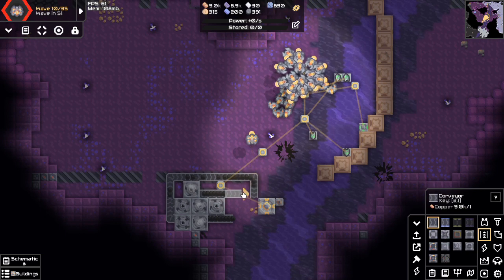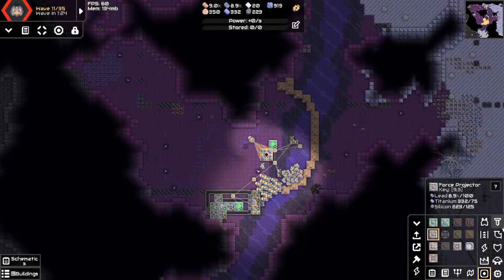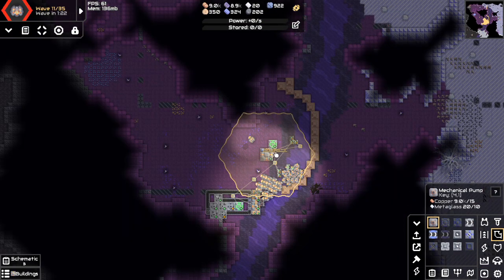This is quite far away from the main base so I just make a mini power plant here to power the healing projectors. Every defense looks better with a shield.